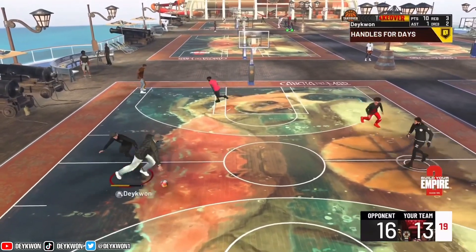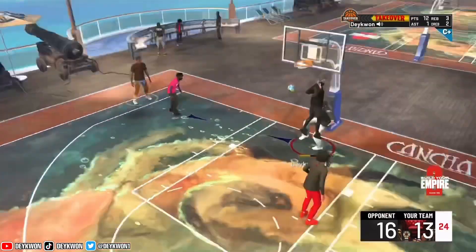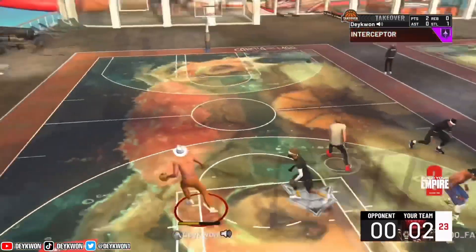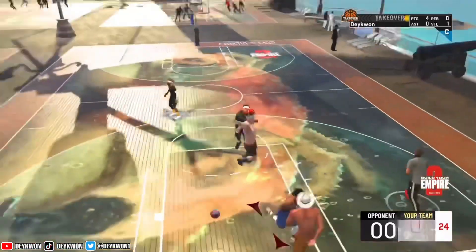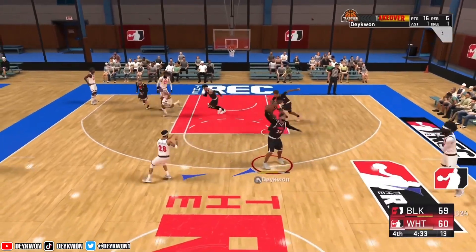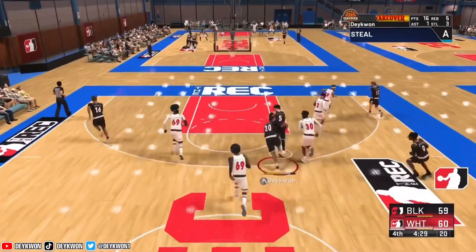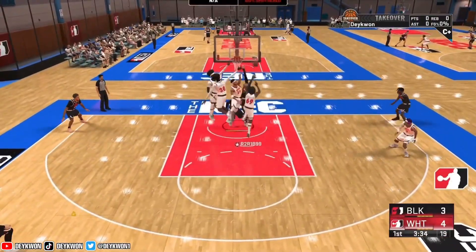I haven't really noticed any flaws except one thing — you don't get blocked a lot, but something that does happen is you'll get so high in the air that when you throw it down it'll bounce off the rim. That is if your stamina is kind of low, but it's something you can somewhat control. Put your Posterizer as high as you can and conserve your stamina and you should be good.